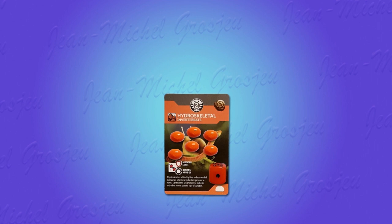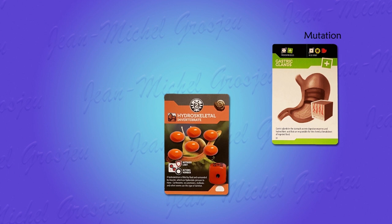So you have your species with its genotype and spare population. During the course of the game over millions of years, this species is going to evolve — it will mutate. Each mutation is represented by a card like this one, for example the gastric glands. A mutation in general adds a new organ to the species.